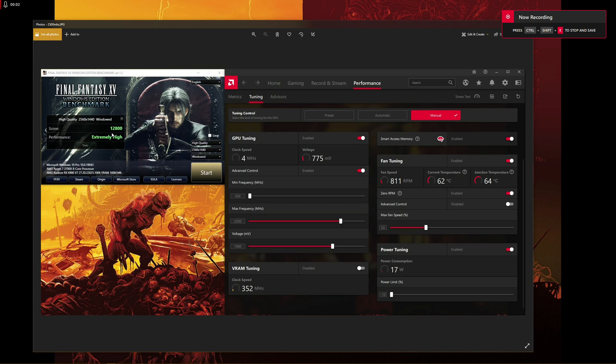Hello everyone, welcome back to the channel. Today I want to discuss a feature which I think desperately needs to be added to the Radeon driver suite, and that is the ability to use some naive upscaling on any game using FSR.